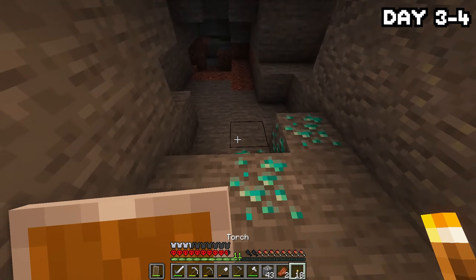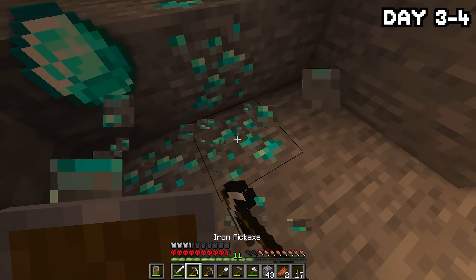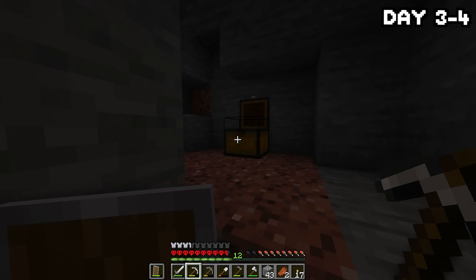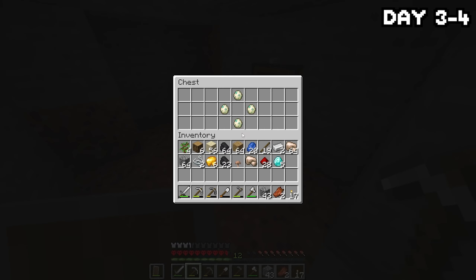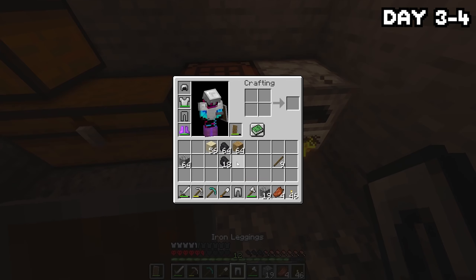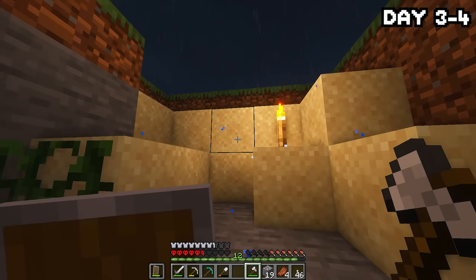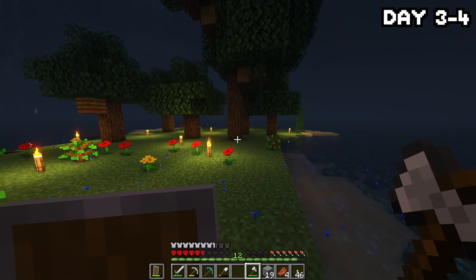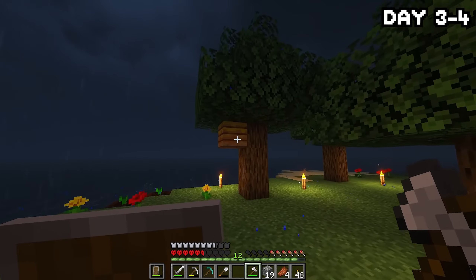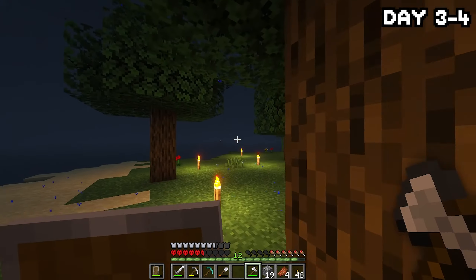Then all of a sudden I found some diamonds — pretty high up for 1.18 — and shortly after I found a chest with some turtle eggs in it. I remembered that this map was man-made, so some of the ores and chests have obviously been placed here. I headed back to the surface to make myself some shiny new armour and a diamond pick, and also our first piece of wool for a bed. A lot of trees had grown up on the surface — it was literally like a forest — and we also had a beehive spawn, so we can have a cool bee farm later on.